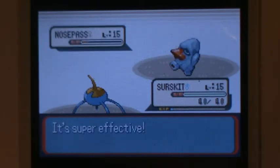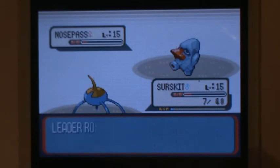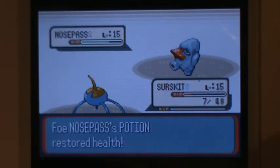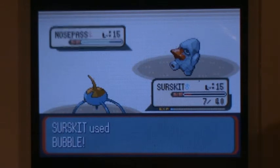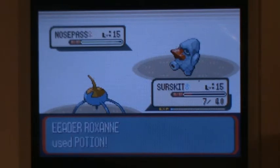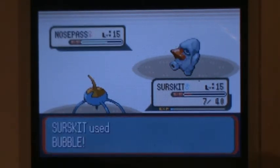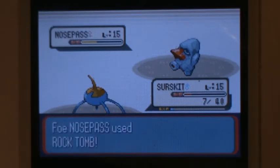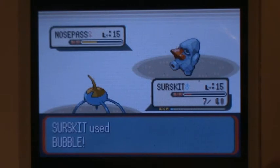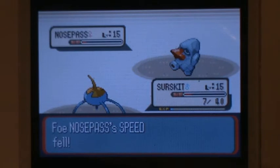Surskit, as awful as it may be, can still kill this thing relatively easily, and it can take one Rock Throw — but that's more due to Nosepass' horrible attack and Surskit's great defenses. Surskit's offensive stats aren't actually the worst, but its move pool in Sapphire is dreadful. It gets one more attack before evolving into Masquerain, and it's probably not even useful. It gets Bubblebeam at level 25 as a Surskit, but not as Masquerain. So if you want it to be useful at all, you'd hold off the evolution for three levels — and dragging it along for three levels would be fun.